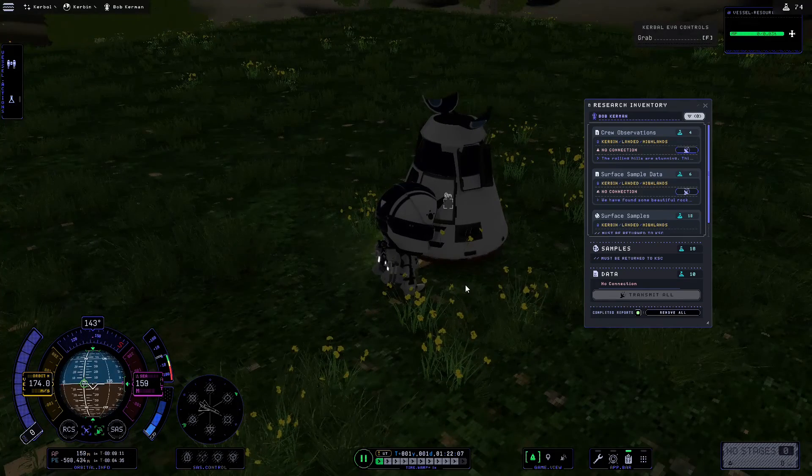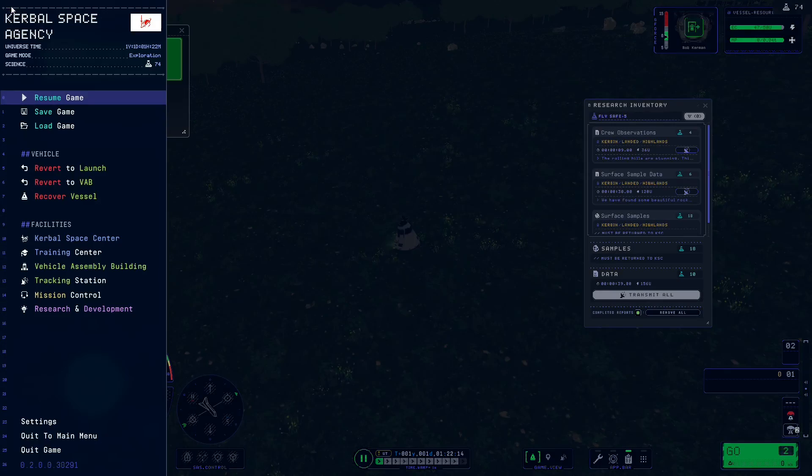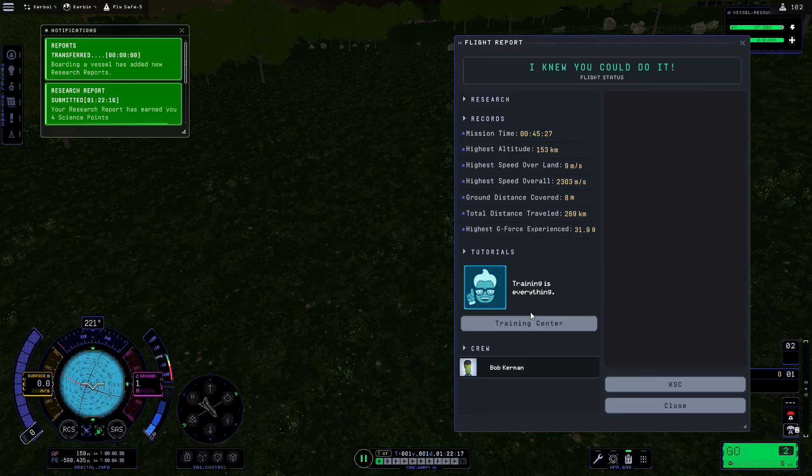Now that's done we can reboard the command module by pressing F to grab onto it and B to board. Then if we go to the start menu we can recover the vessel and finish the mission.